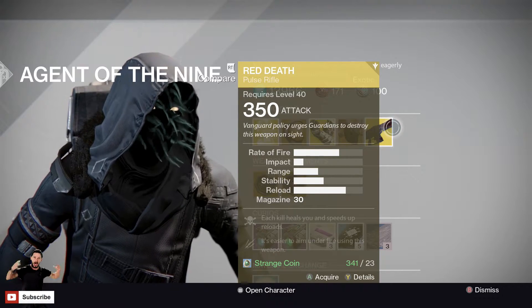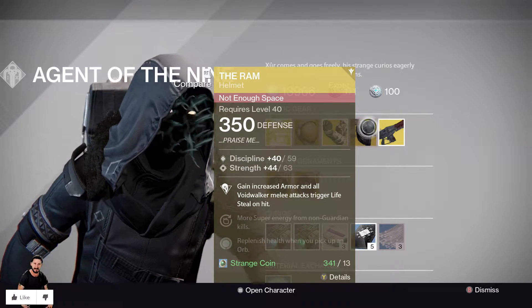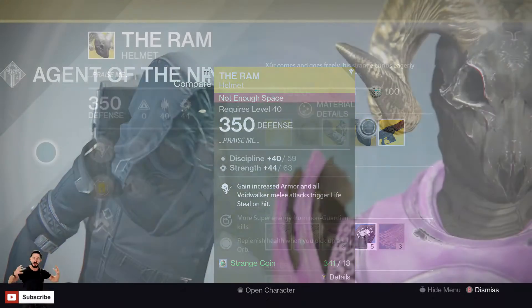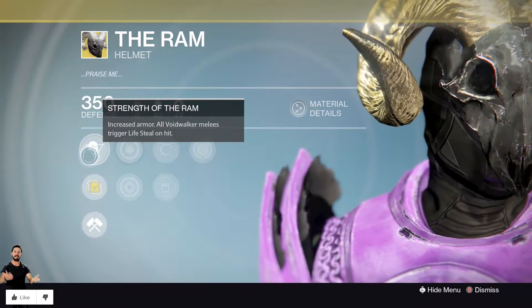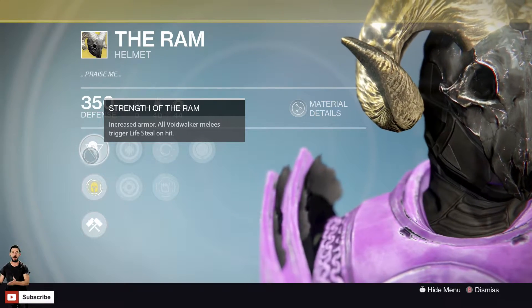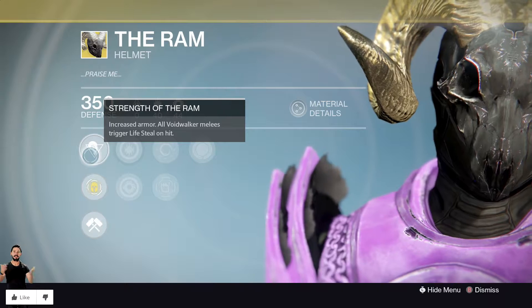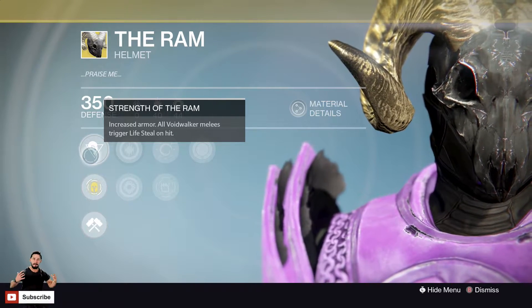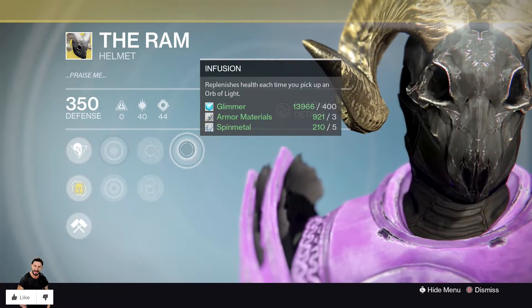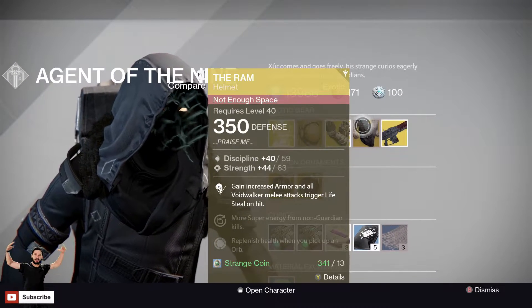For armor this week, the Warlock helmet is the Ram. This thing is a discipline and strength roll of 40 and 44, maxed out at 59 and 63. Other than looking aesthetically pleasing, it has the perk Strength of the Ram: increased armor and all Voidwalker melees trigger lifesteal on hit. This is honestly really freaking cool in both PvP and PvE — sometimes you can trick quite a few different people. Its secondary perks are Inverse Shadow, Second Thoughts, and Infusion — all very good perks. I like this helmet; go ahead and pick it up if you haven't got it. It is 13 strange coins.